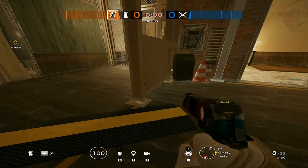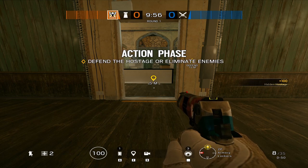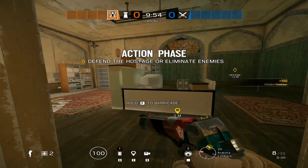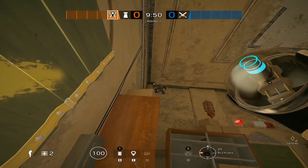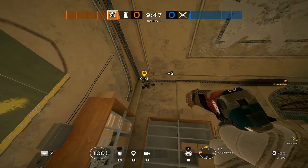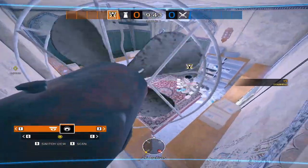Bomb sites are right here, and then this one. You're always going to want to camp in sight. A good placement is right here. You have to hit it good. That camp spot is decent — you can see everything.